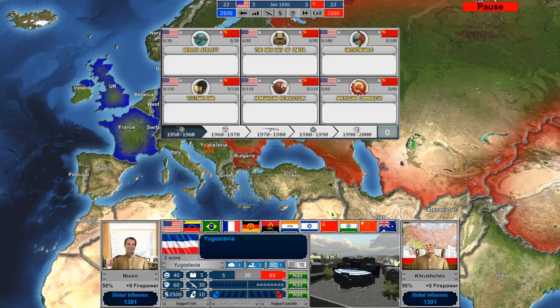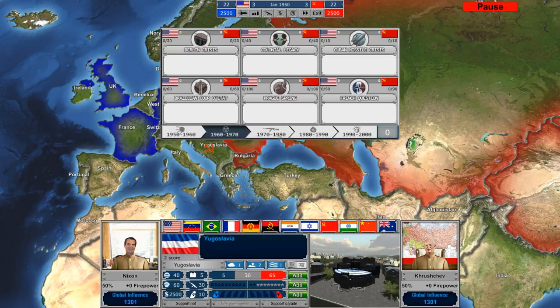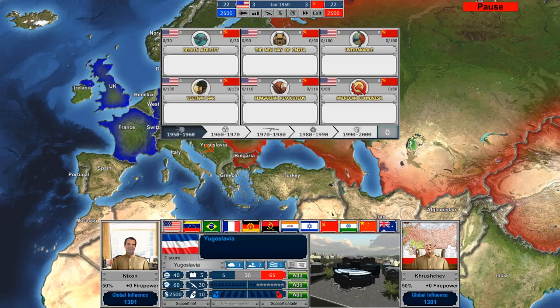You have global events that can occur — things like the Vietnam War, the Berlin Airlift, the New Way in India. All these things will be decided by events that occur in the game, and each decade has a different group of these global events. Some of them can be good for you, some of them can be bad.